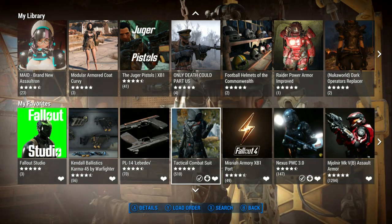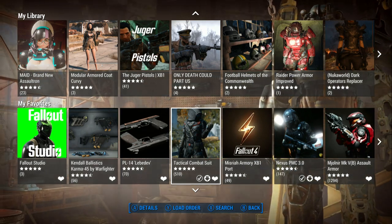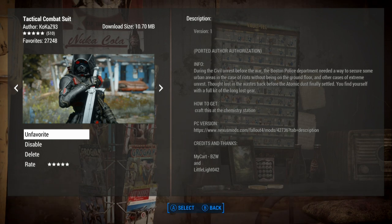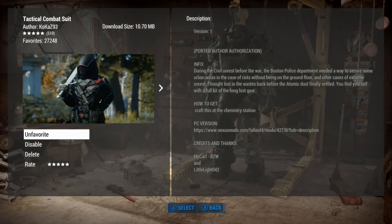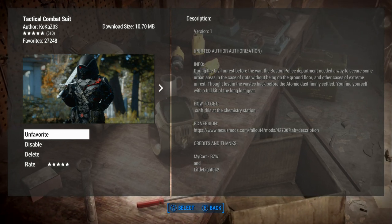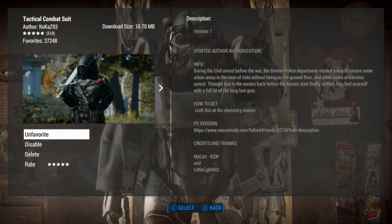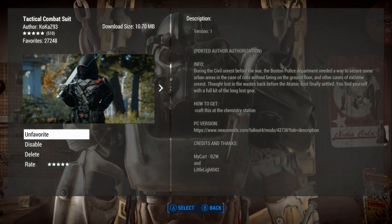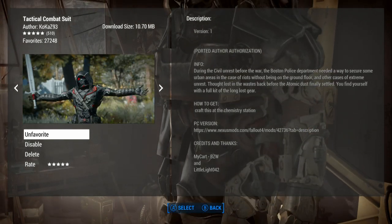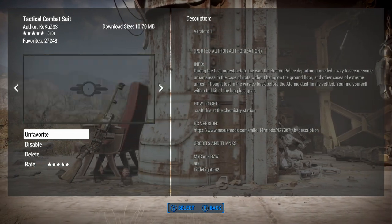Hello, hope you're having a wonderful day. Wanted to look at this tactical combat suit. I have John and Jenny ready to go. It's the Coca Z9-3 - we'll just say Coca for short. It was ported over, looks like it was made by my cart and little light 042. There's a PC version of the mod listed on Nexus. Boston Police Department needed a way to secure some urban areas - you find yourself with a full kit of the long-lost gear. This looks nothing like police gear, but that's fine.